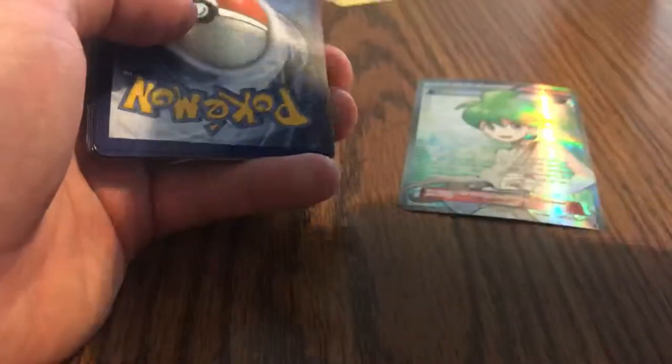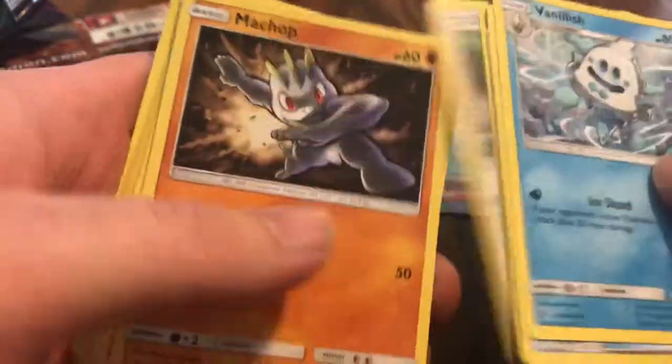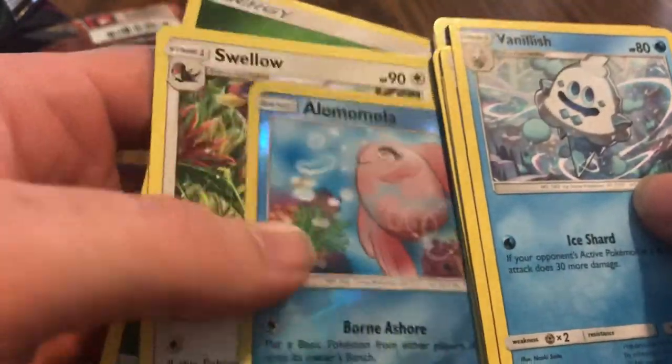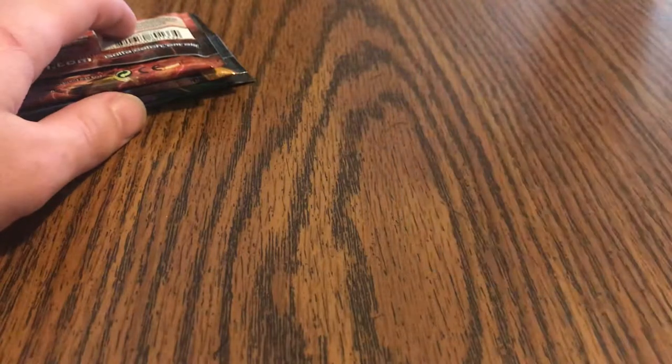No vintage packs, which is of course what I would like to have. Got an Illumise, watch energy, Lotad, Snorunt, Chansey, Tropius, Alolan Sandshrew, Murkrow. I love my Alolans. All right, let's see what we got with Steam Siege here - I think if I remember correctly it's not that great of a set from what I've been seeing.